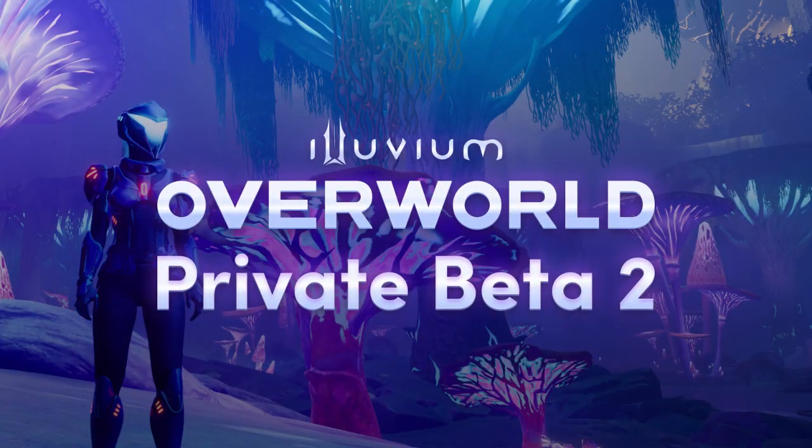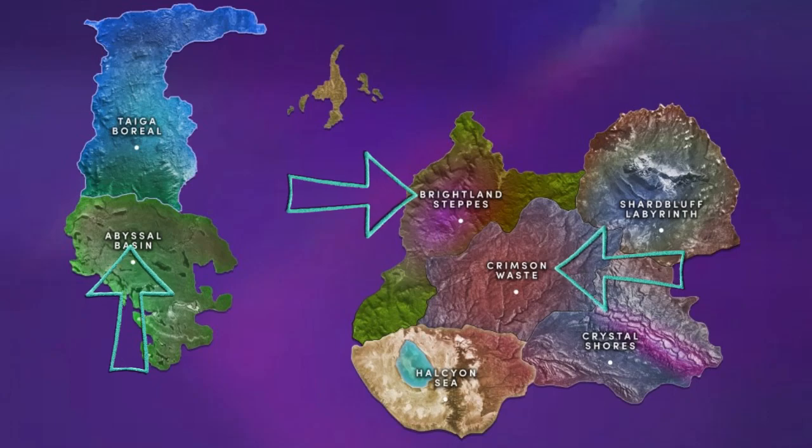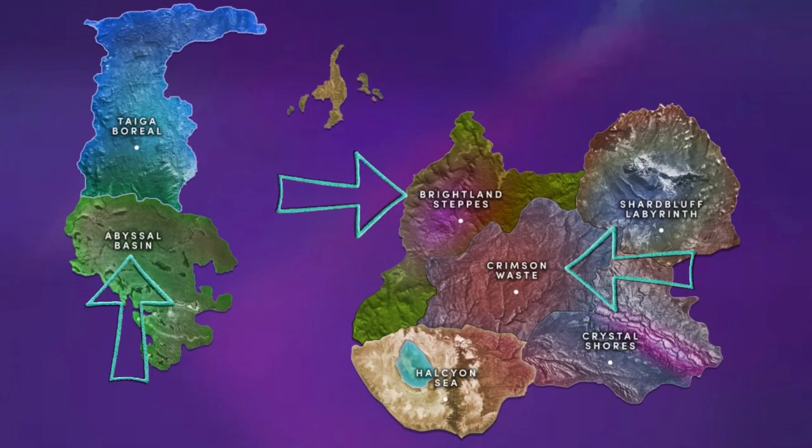In the Illuvium Overworld, on the open beta launch there will be three regions to begin with, all with different Illuvials. For example, in Brightland Steps you might find more air or nature Illuvials, and in Crimson Waste more fire or earth Illuvials. On launch, Illuvials will be harder to catch over time thanks to a unique bonding curve — if a thousand people capture Atlas, the next thousand people that try to capture it will have a harder time, though it will not be too strict or punishing.